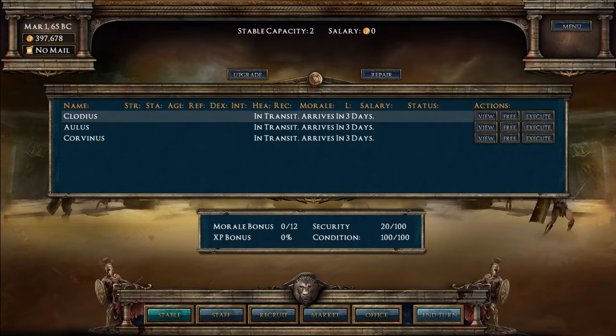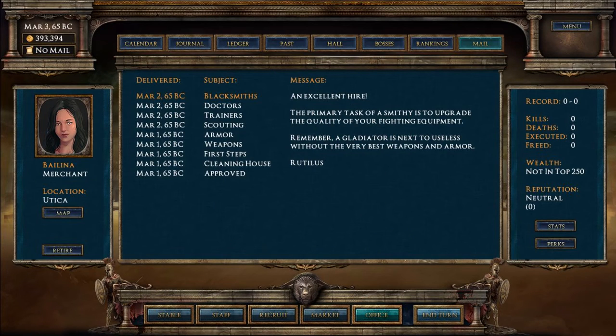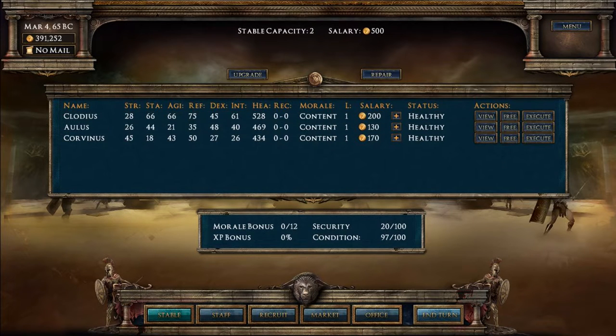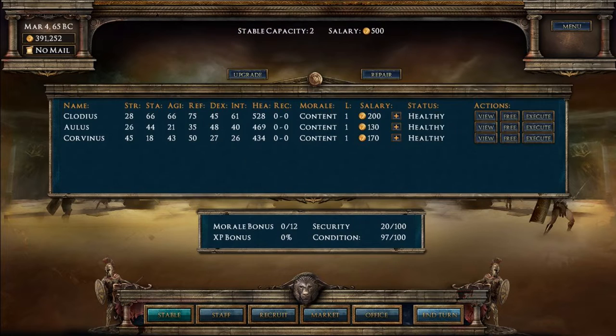Let's go to our stable of fighters - here are our three, but they're in transit so we can't do anything for a while. Let's end the turn. We've got some mail - just all my people saying hi. They should have landed now, so we've got their salaries, morale, and records. Let's try to book them into some fights. We've got three events scheduled this month. Before we fight, let's head to the market and get them some weapons.